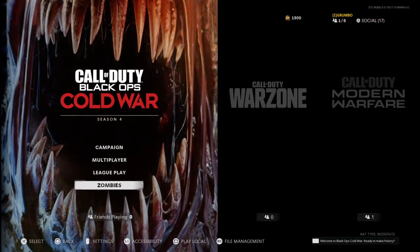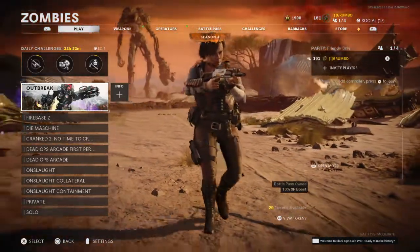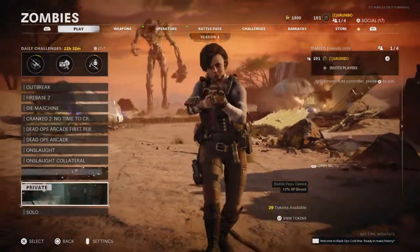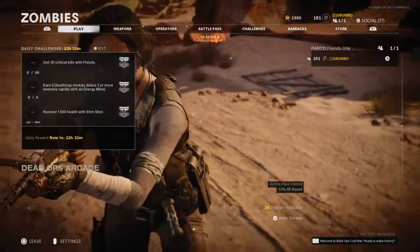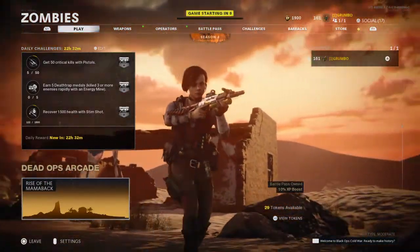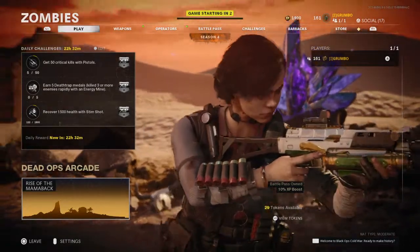Hello everybody, Mr. Program here. Today I'm going to be showing you a quick and easy method of earning consistent XP solo for Call of Duty Black Ops Cold War. Basically all it is is you just play Dead Ops Arcade in first person mode and play the first five or six rounds, as every round you clear starts at 500 XP and goes up by 75 — so 500, 575, 650, 725, 800, and so on.